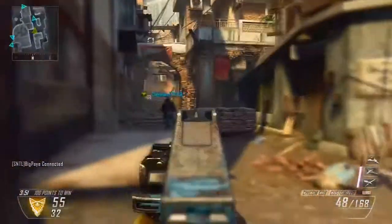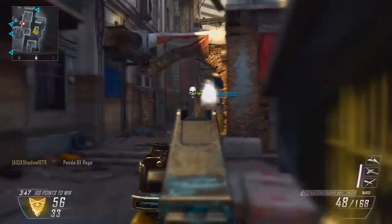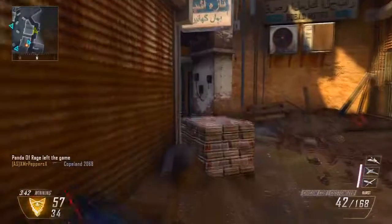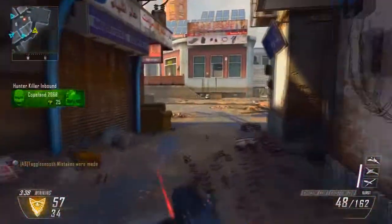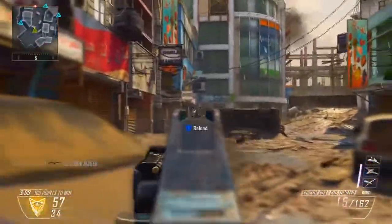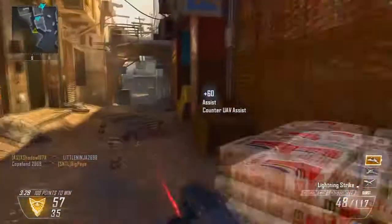I'm going to try to get all the assault rifles and try to get the diamond camo for it, just because I like this challenge — I think it's cool. It makes me use every weapon until I find that weapon I hate, which in the case of the submachine guns, it never happens. I really think it's a cool idea. I think Treyarch did a good job of incorporating this type of hidden challenge.